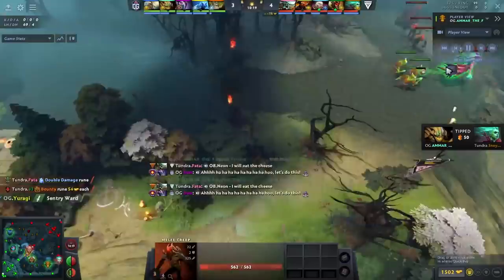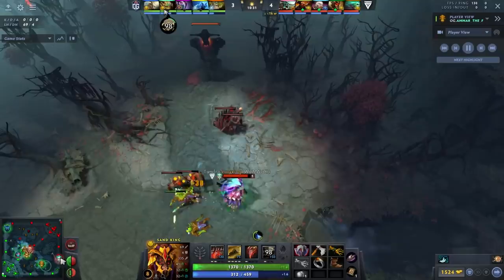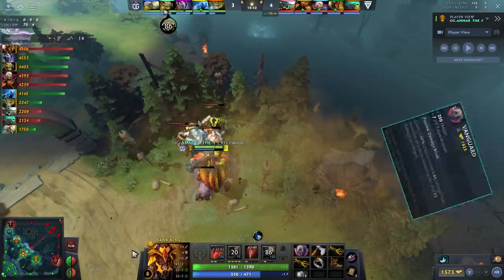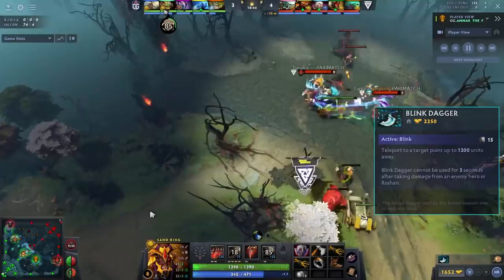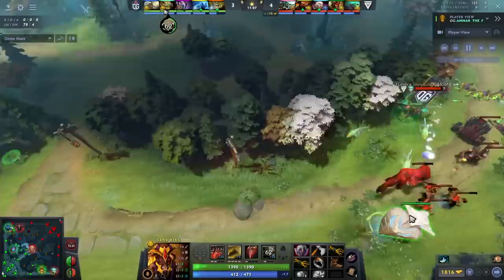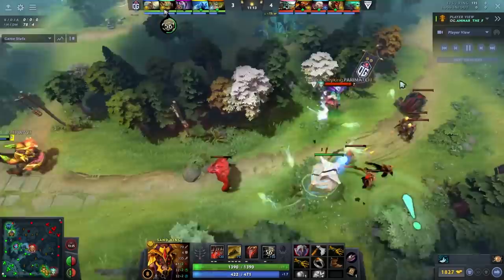The main thing I really want you to focus on in the first 10 minutes is learning to hit your timings. He rushes a ring of health into a Vanguard, then goes for a Blink. It's important to understand that this hero wants to scale with levels. You don't have to roam or make plays in the early game if your other lanes aren't getting walloped, so he doesn't have to go respond to mid or top.